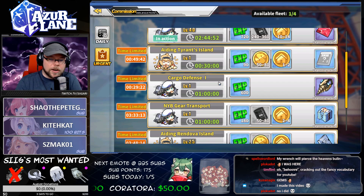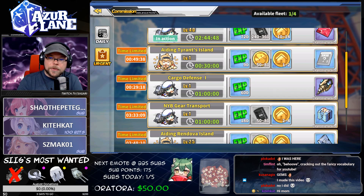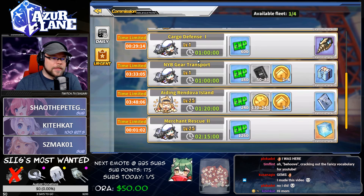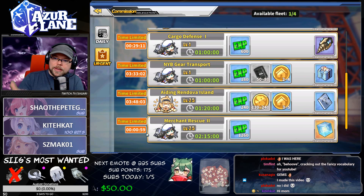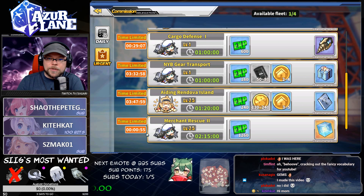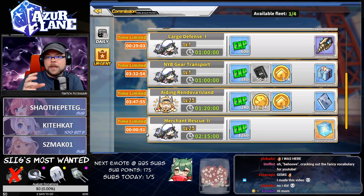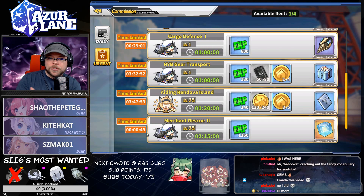For example, this commission here, Cargo Defense 1, is going to expire in 30 minutes. I'm probably not going to do this commission because it doesn't give me much that I need right now. There are other commissions down here. This one will expire in a minute and then it will disappear from the list. Depending on what the commissions give you will probably make you decide whether you want to do a commission or not.